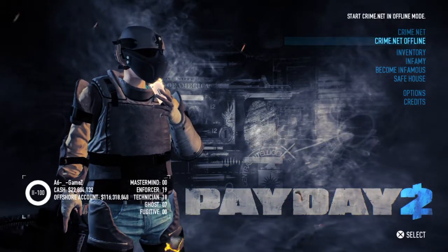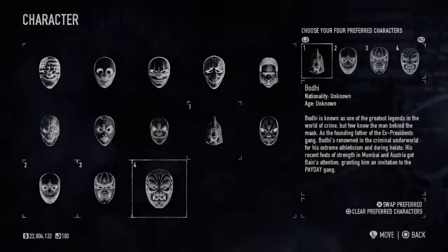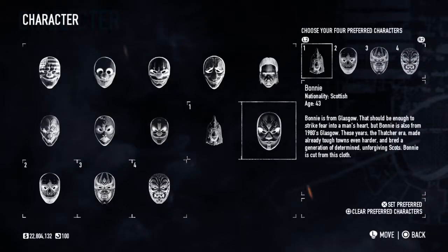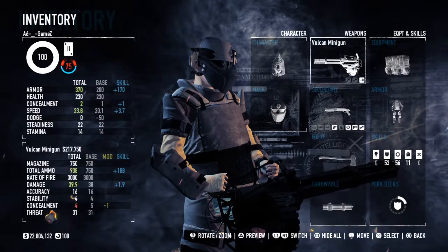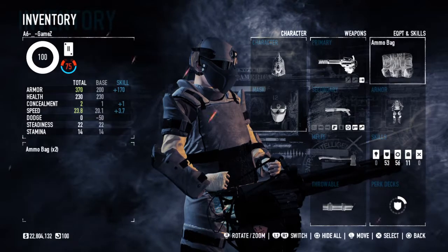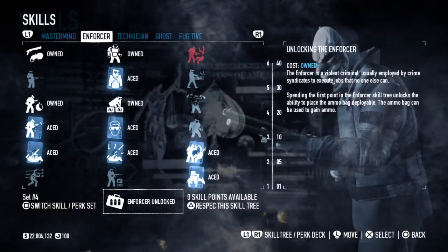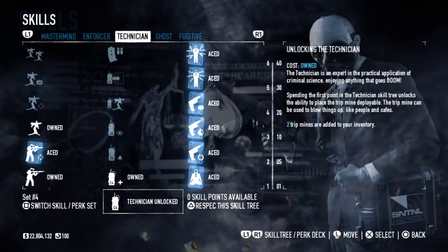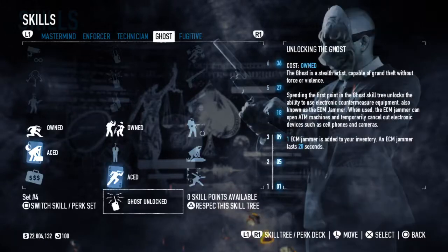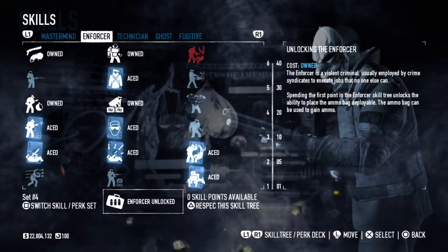I got my new character, Jacket — I did buy all of the DLC for this game. Anyway guys, let's jump straight into the skills. The meat of this build is going to be based on the Enforcer, with a little bit of Technician and Ghost for movement.